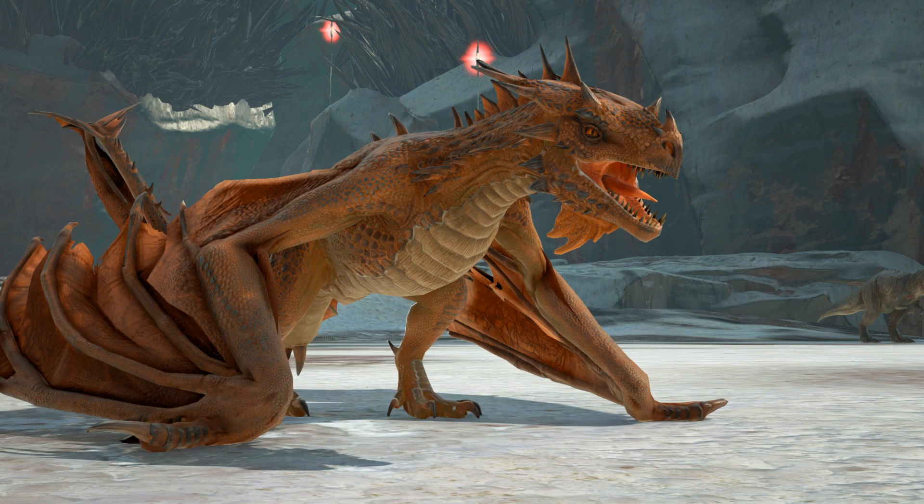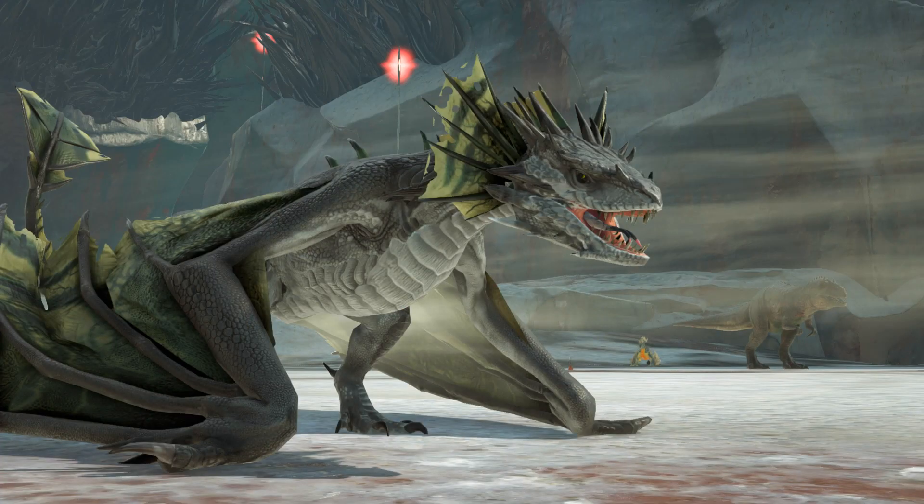This first one is the fire wyvern, just the default wyvern that breathes fire. This next one is the poison wyvern — a wyvern that shoots poison balls that are super inaccurate, and it looks pretty cool as well.